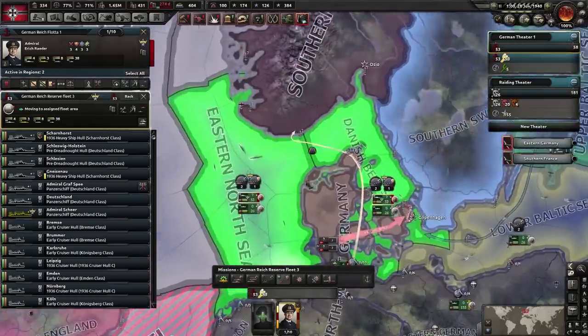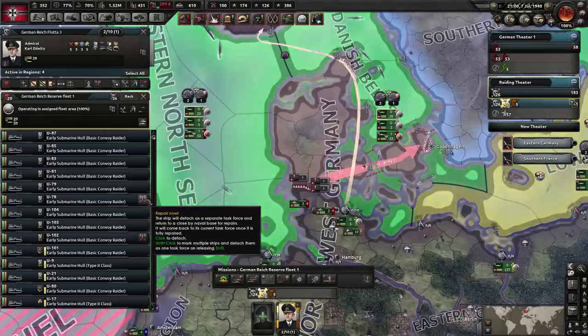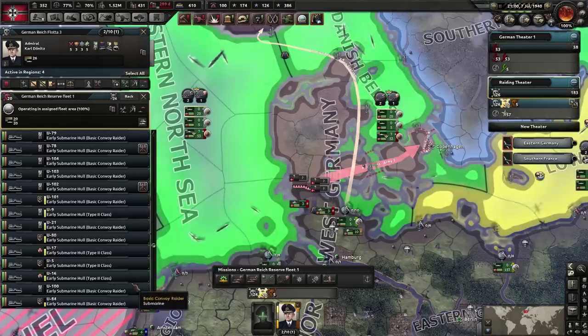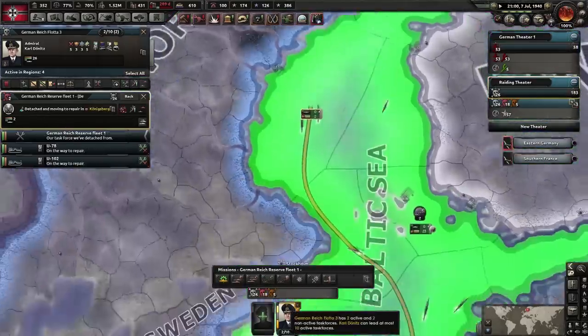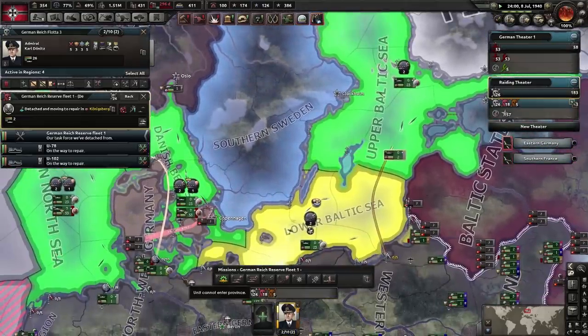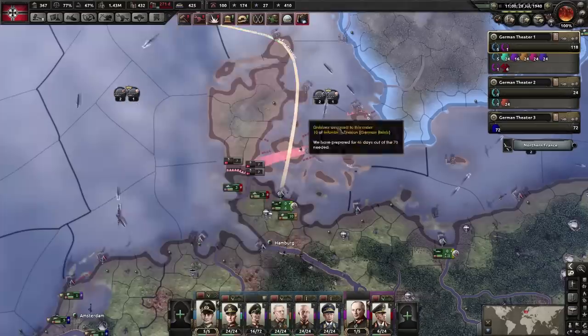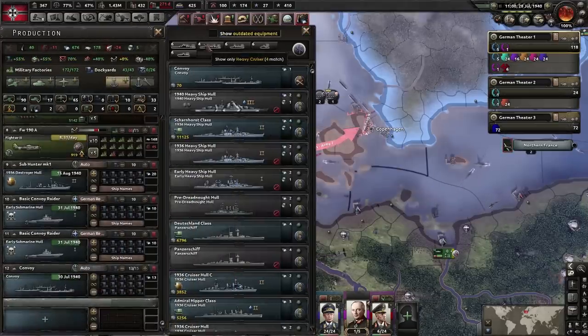Something I didn't mention before: if you individually click a ship it'll break off as a separate task force and go to repair, but if you hold Shift you can select multiple ships and they'll all break off as a task force together. That might be safer because they'll be traveling as a pack and less likely to be picked off one at a time.